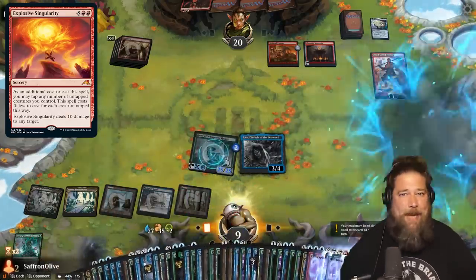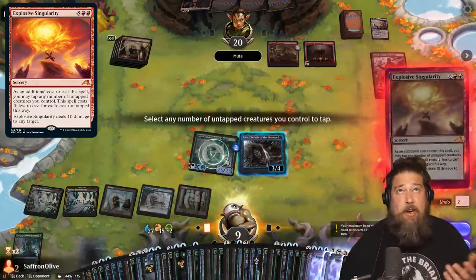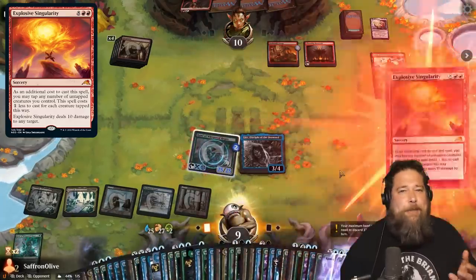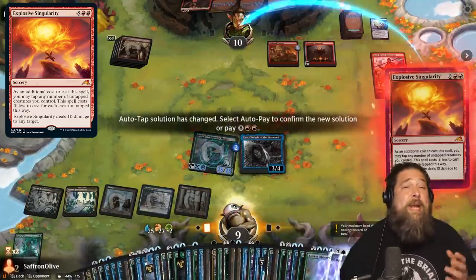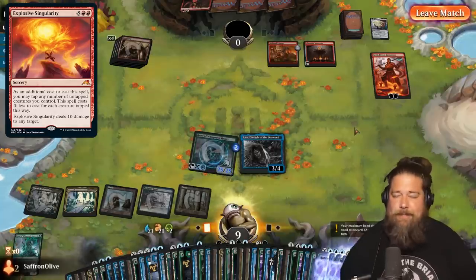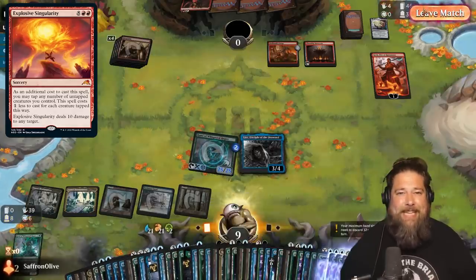At this point we should have like 200 mana floating, and the final piece of the puzzle to close out the game is Explosive Singularity. We have two copies of Explosive Singularity, each of which can deal 10 damage to our opponent's face. So as we draw our entire deck, we draw those, cast them both, hit our opponent for 20 uncounterable damage, and close out the game. And if our opponent had life gain and is above 20 life, we can always flash back our Explosive Singularities to do up to 40 damage.